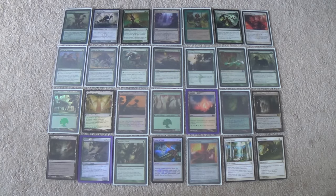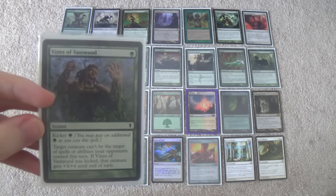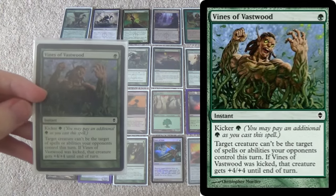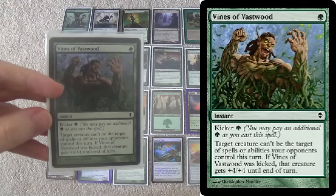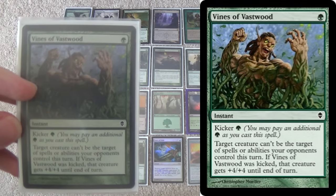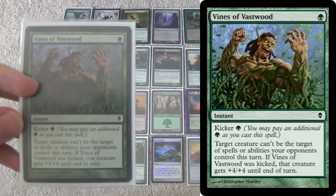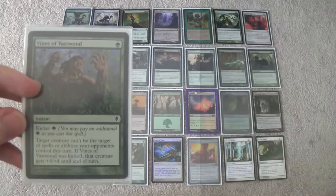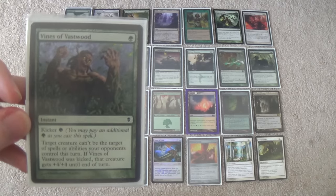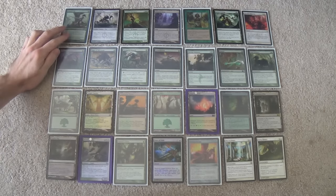Next we have our pump spells. Four Vines of Vastwood — it gives hexproof, though not real hexproof. If you try to throw this on your opponent's Spellskite, they can keep taking your spells. But you can stop equips like Cranial Plating, stop your opponent's Infect creatures from going off, and stop Kiki-Jiki for a turn. This is an awesome card, actually more skill-intensive than you might think. And in the mirror, if you have this, it serves a very crucial role in winning the match.